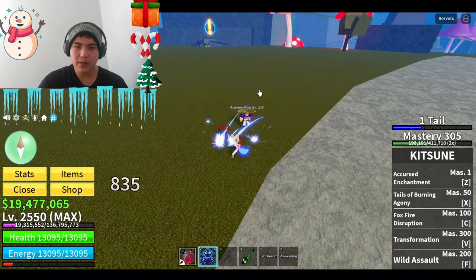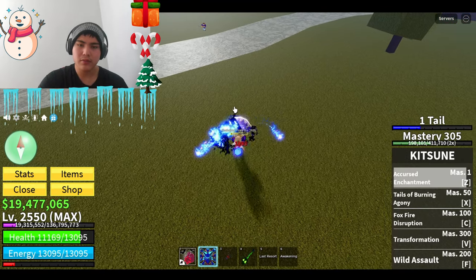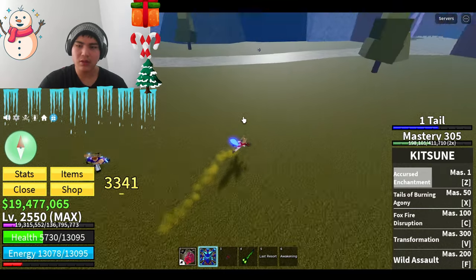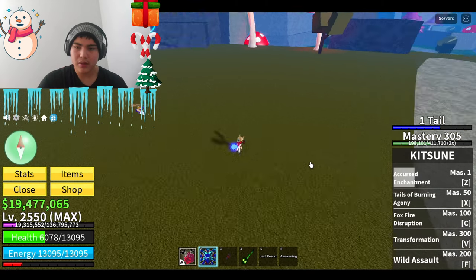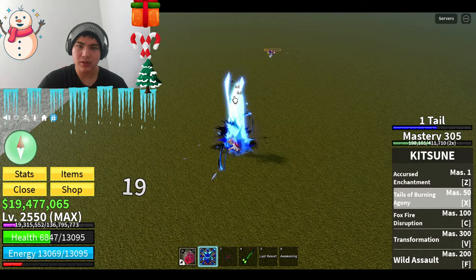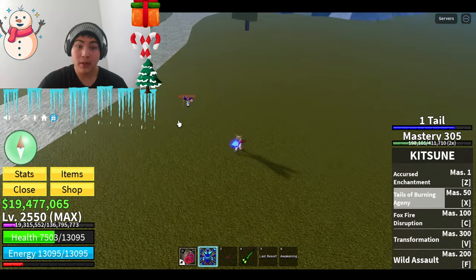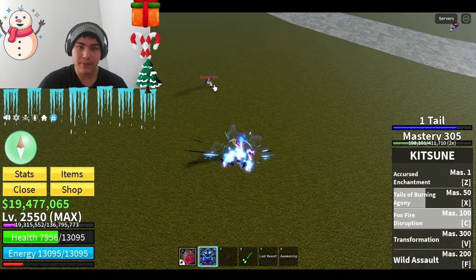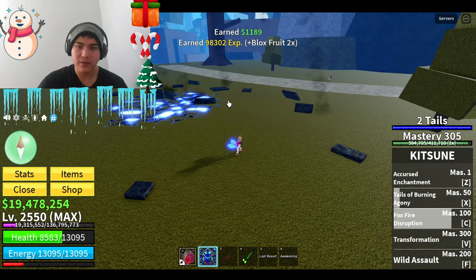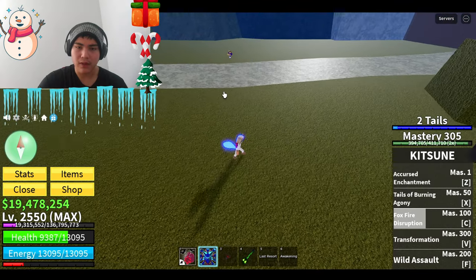Okay, the first aid is gonna be 835, which is not bad at all. X mode: 3,000. Let's use the Z abilities — that's 3,000. And then the X ability: 4,000, 1,677. Wow, I'll take that — that's a lot of damage.